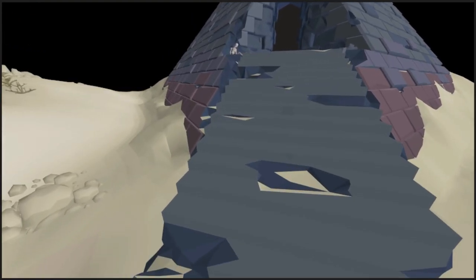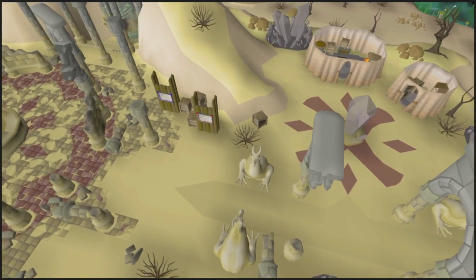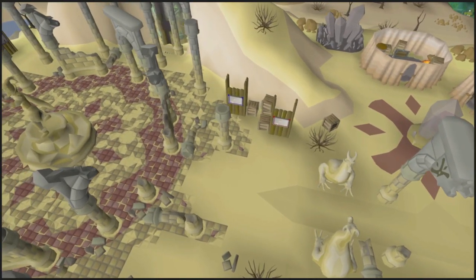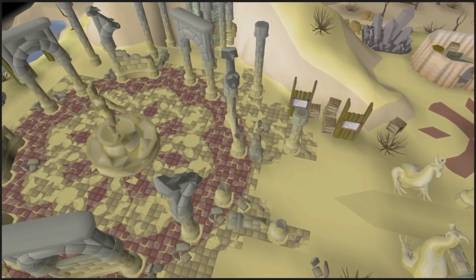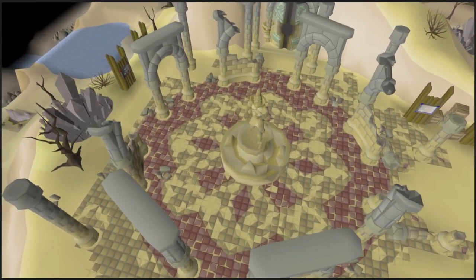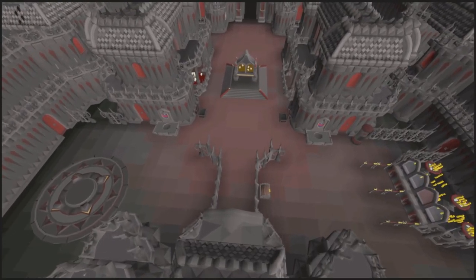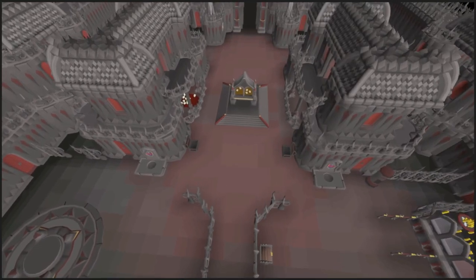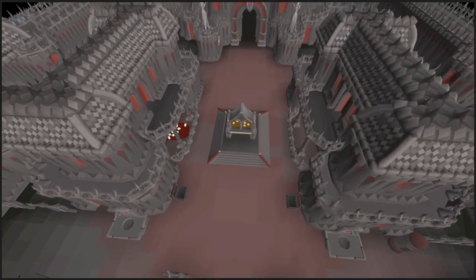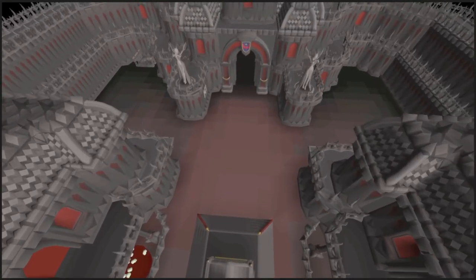Once you reach the mid combat bracket of 71 to 90, you're able to do money makers with profits mostly very high compared to the low combat brackets, beginning with killing Cyclops at the Warriors Guild. In this level range, the Warriors Guild will be a safe zone, meaning killing Cyclops is free XP and money as they drop alchables, herbs, and seeds. You can also buy food and potions at the guild, allowing you to stay for a longer time.